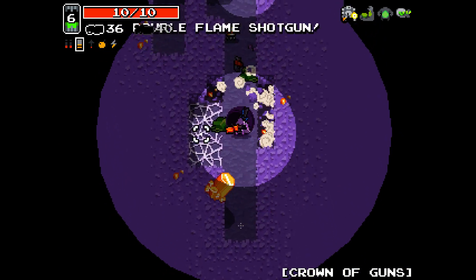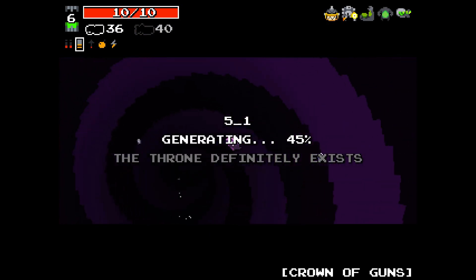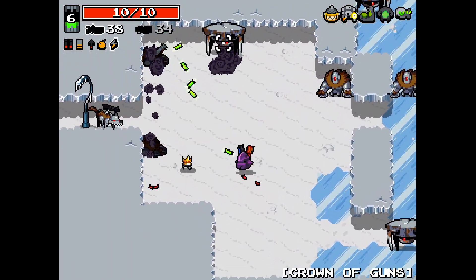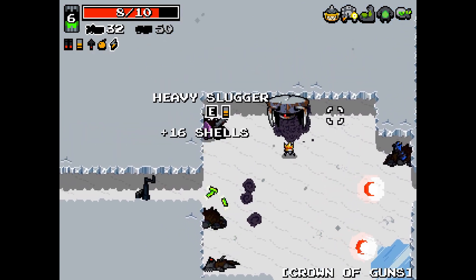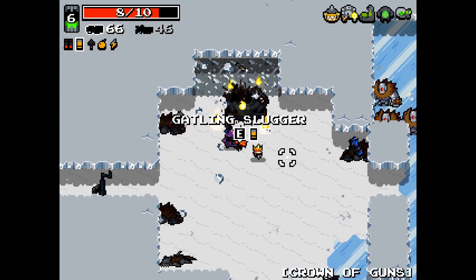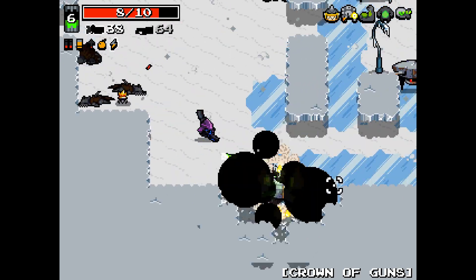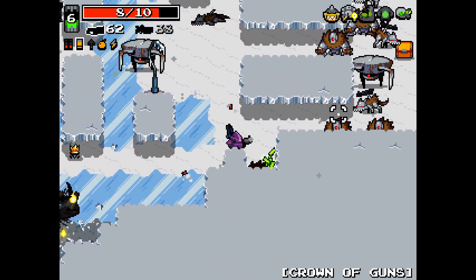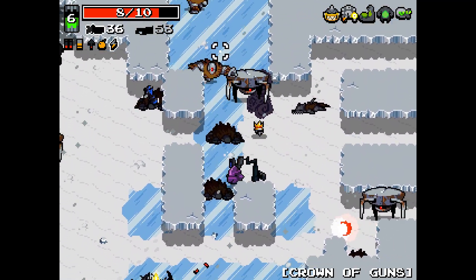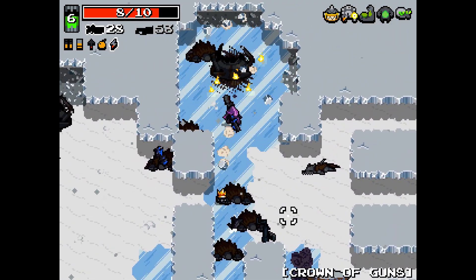Double flame shotgun — much better. This Crown of Guns is probably going to be the worst thing I could do. When I take damage, everything on screen takes twice as much. Gatling Slugger is staying over the flare gun. I don't get to use the lightning shotgun too often — it's gonna get me killed, because I'm gonna rely on it to stop charging enemies and it's just not gonna end well.